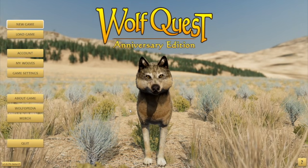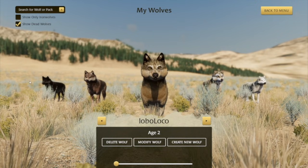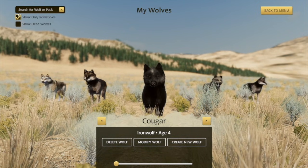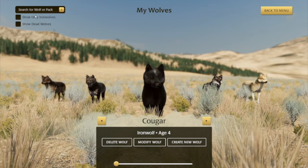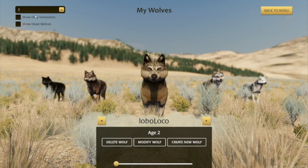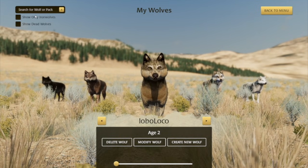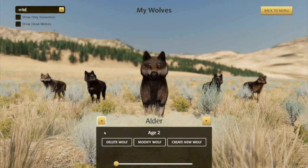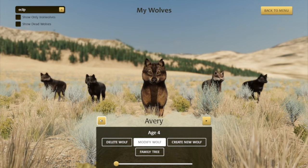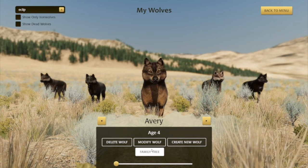But there are a few other things that are kind of helpful. We know that some players have an awful lot of wolves, so we finally added a way to browse through them more efficiently. You can hide the wolves that have passed on, or see only your iron wolves. And if you're looking for a certain wolf, you can just type it in — notice it starts searching right away. Type L and it shows all wolves beginning with L; L-O narrows it down further. You can also search by pack name, so if you finished Slough Creek you can search for that family pack and see just the wolves in it.